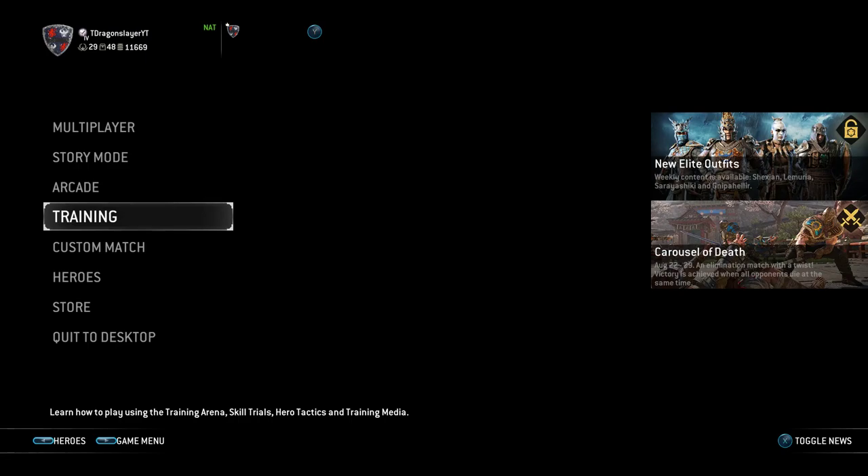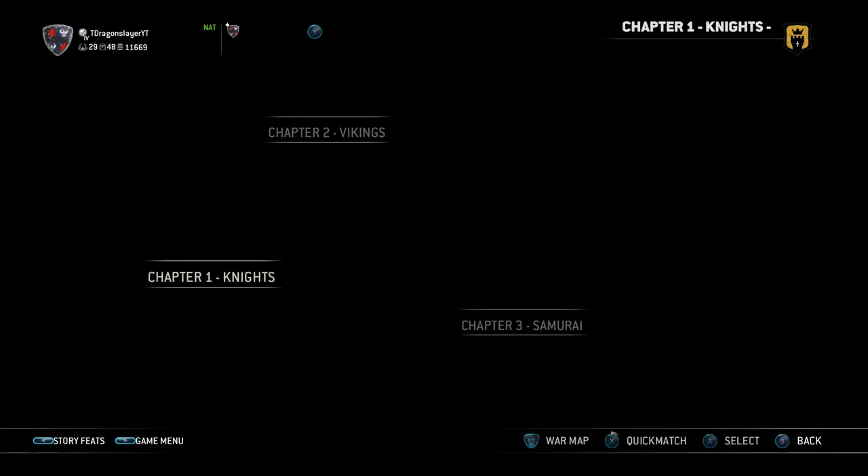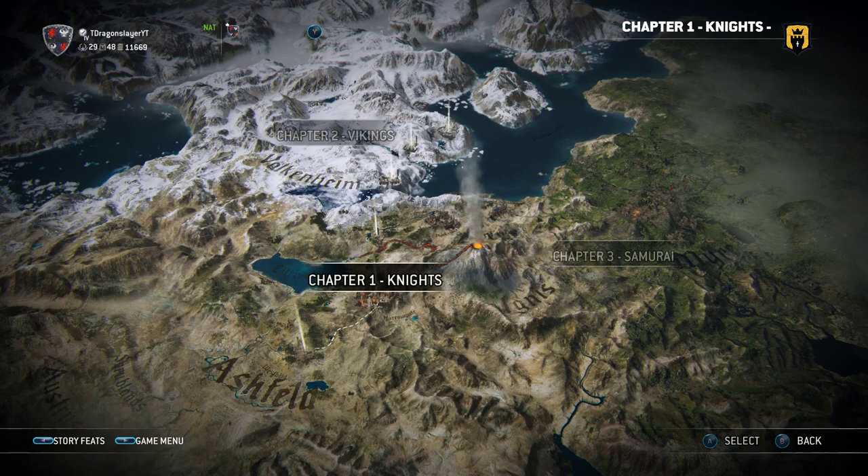Another way is doing the Story Mode if you haven't already. It gives you about 5000 steel plus a lot of ornaments and other rewards. If you're new to the game you should do it anyway, since you can practice and get to know a few characters.